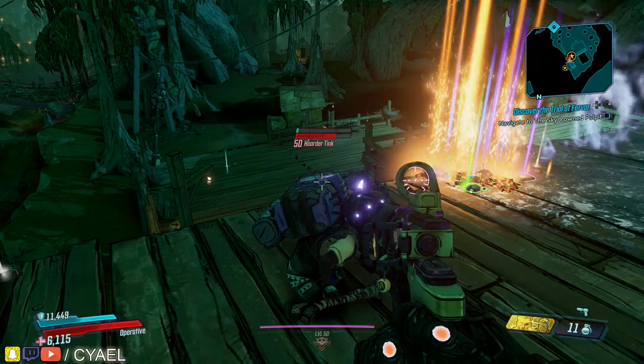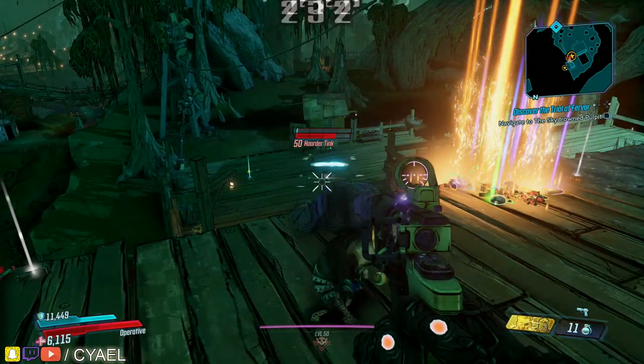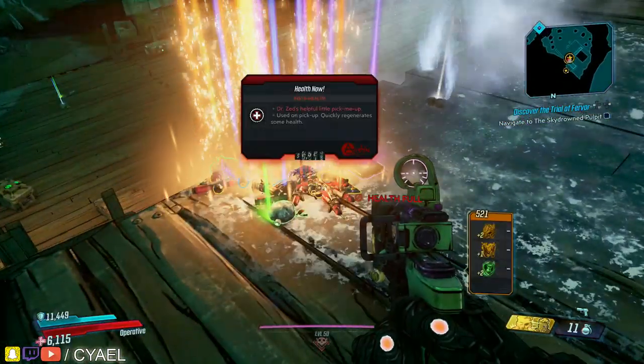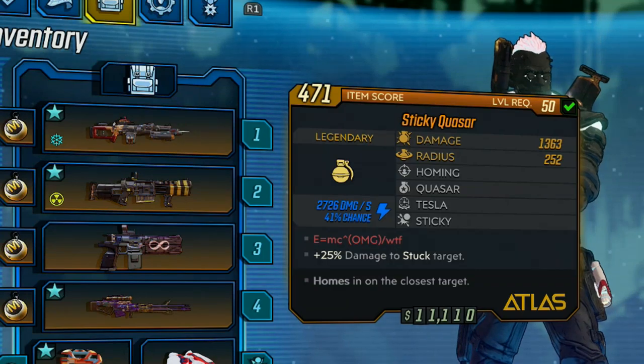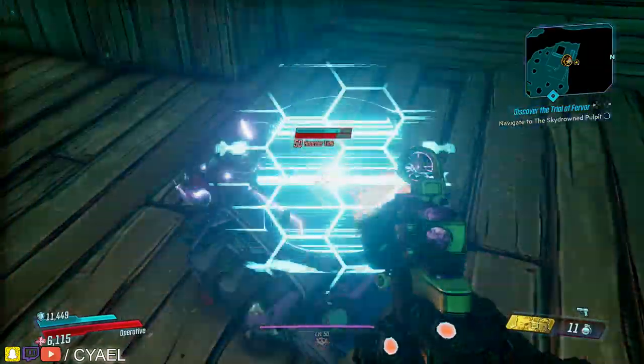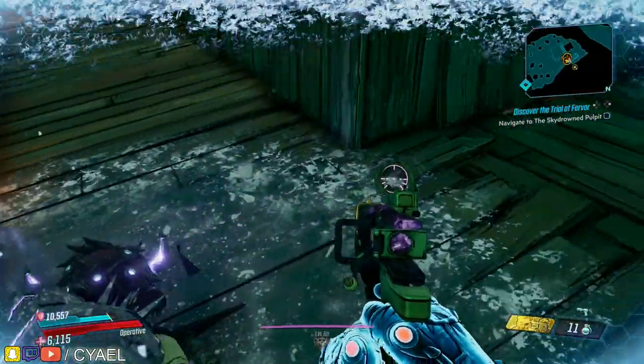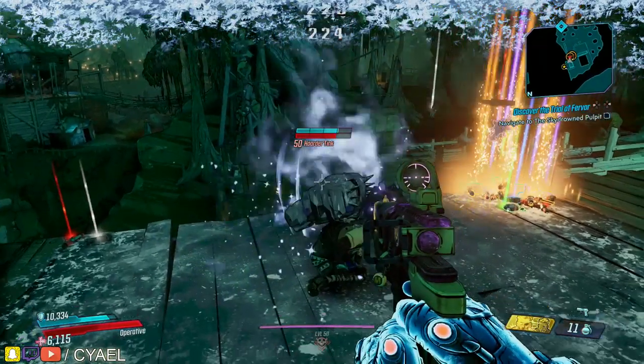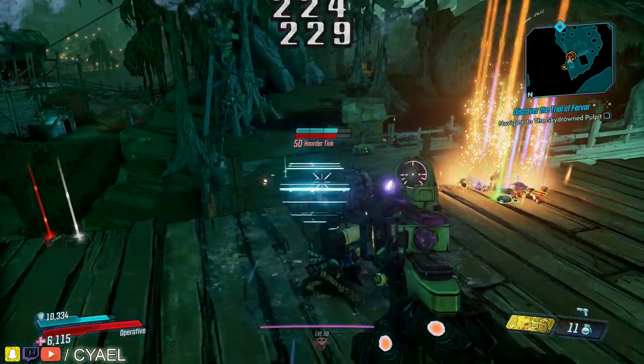I discovered this accidentally, and when it occurred the second time I figured out how. The answer is the Sticky Quasar, which is a grenade mod, and the setup for this method hinges on this particular grenade. It's going to be necessary to reposition the Hoarder Tink and proc his stationary state, which will allow you to continuously farm his backpack by shooting at it.